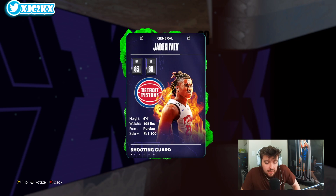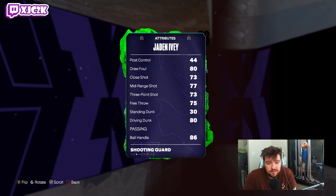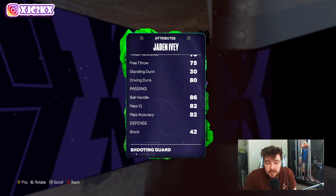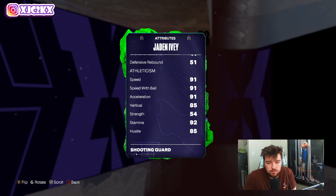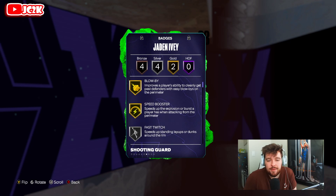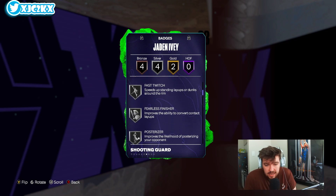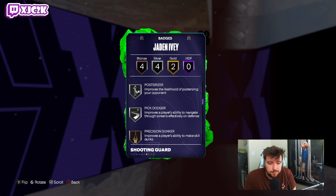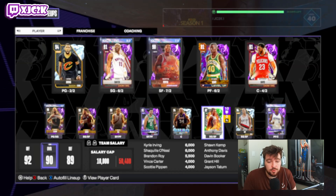Let's see what Jaden Ivey is looking like. We got ourselves a 6'4" shooting guard: 83 offense, 80 defense. If he could play point guard he'd be so nice, but even at shooting guard he's not gonna be bad. 82 driving layup, 77 mid-range, 73 three ball, 80 driving dunk, 86 ball handle, 71 perimeter defense. He doesn't play much defense at all. 91 speed, 82 lateral quickness. He's got blow-by and speed booster — two of the best playmaking badges in the game. Also silver fast twitch, fearless finisher, posterizer, and pick dodger, bronze precision dunker, physical handles, relay passer, and triple strike.